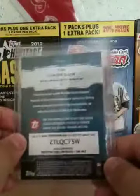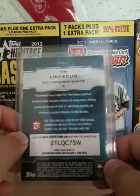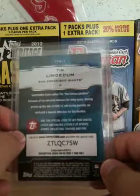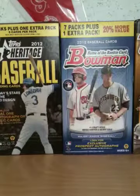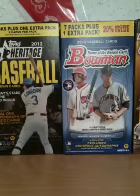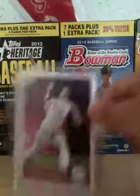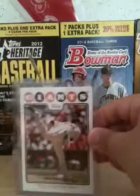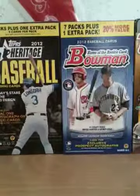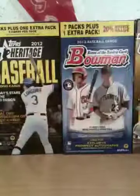The code is ZTLQC75W — that's the code for Tim Lincecum, so if you guys want that, there's the code. 2011 Topps Tim Lincecum, 2008 Topps Tim Lincecum, 2010 Topps Tim Lincecum, NL Cy Young Award Winner.